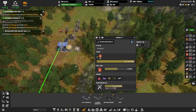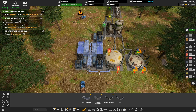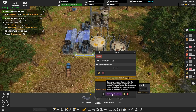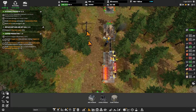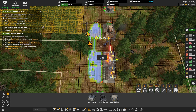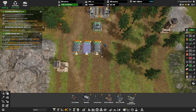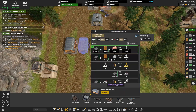Having a more or less reliable diesel production enabled me to build the first electricity generator setup, which at first consisted of four diesel generators, and at this point the ball started rolling. I continued building a more or less permanent iron smelting setup near the excavation site of iron ore, and moved the production of construction materials closer to the permanent production of iron plates.